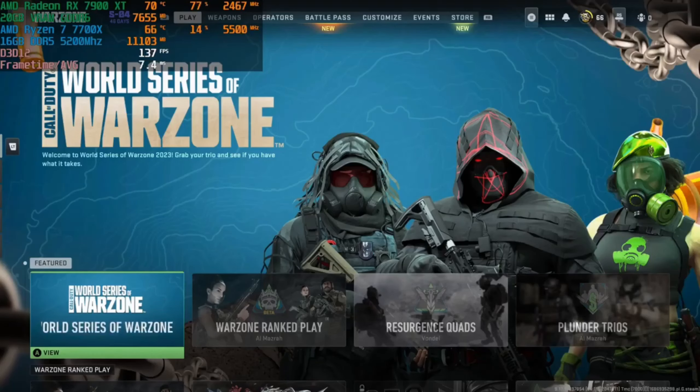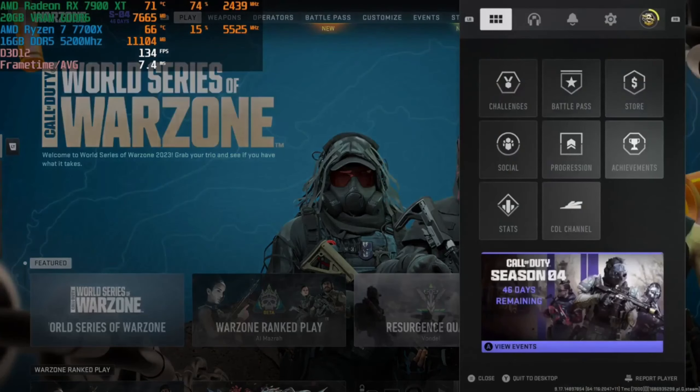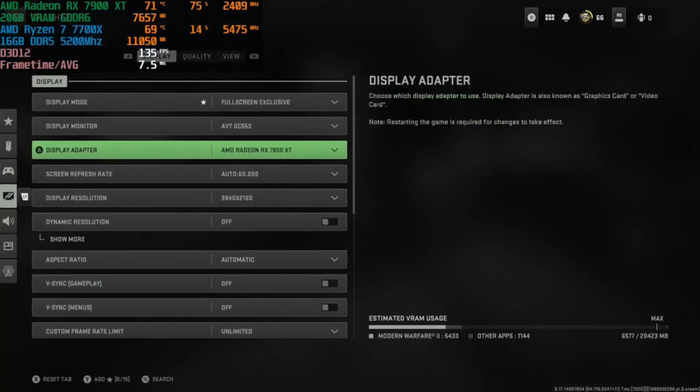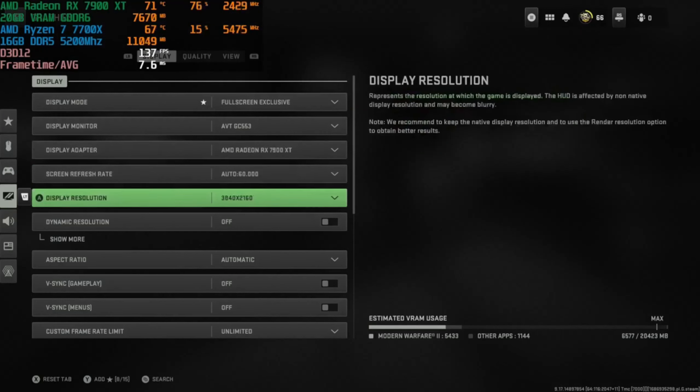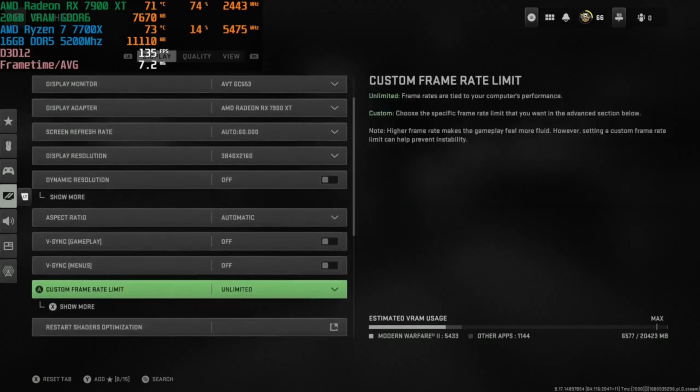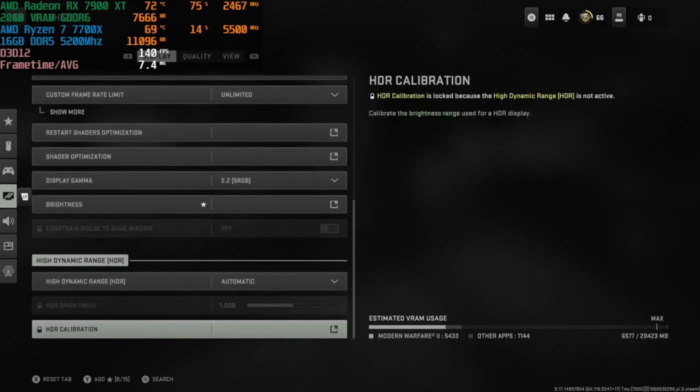Hey everyone! In this segment I'm playing Call of Duty Warzone 2.0 using the AMD Radeon RX 7900XT paired with the AMD Ryzen 7 7700X. Let's take a look at the graphics settings — we're playing at full screen, using the RX 7900XT, at 2160p (4K resolution), no dynamic resolution, no VSync, and the frame rate is set to unlimited because we want to see how many frames per second we can get.